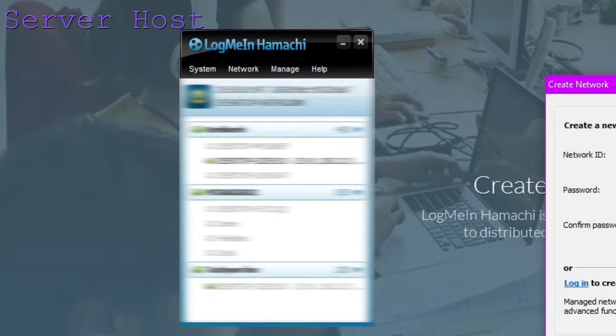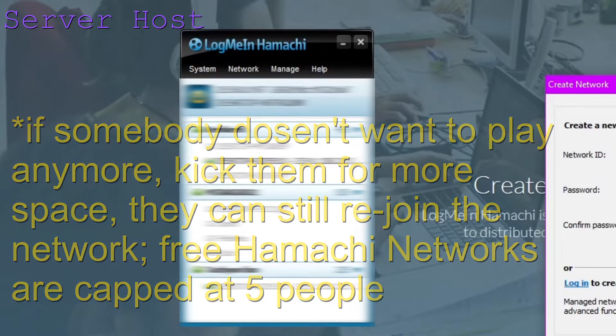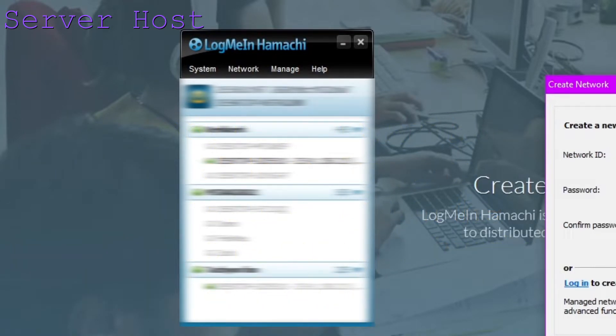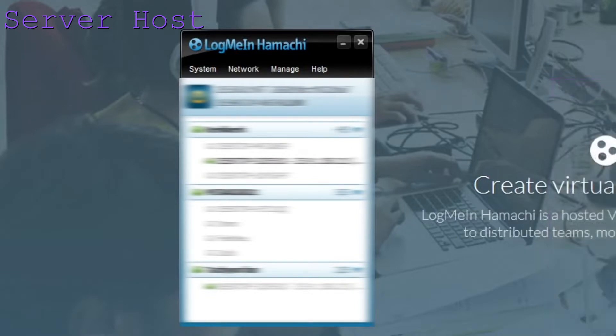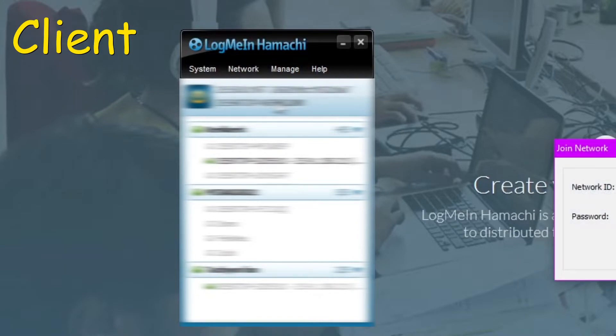There can only be 5 people at the same time in one network, so if somebody won't play anymore, kick them off the network to make some space. If you want to play with more than 5 people, you might have to work around it a bit, or you just buy the licensed version — but at that point you might as well just buy an entire server. You can also create multiple networks. If there already is a network, joining an existing one should be pretty self-explanatory: go to Network, then go to Join Network, and there you gotta put in the network ID and the password. Obviously, your friend has to tell you this.